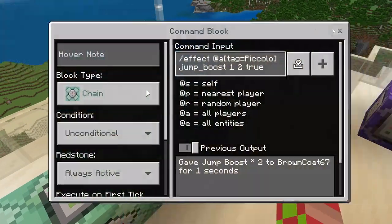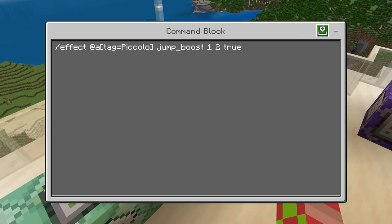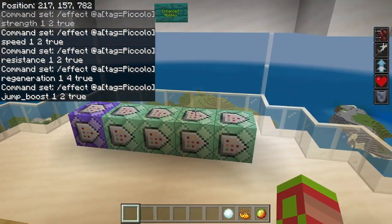And then here, chain Unconditional, always active: slash effect at A, tag equals Piccolo, jump boost, 1, 2, true. Alright, so that is going to be the Enhanced Abilities.